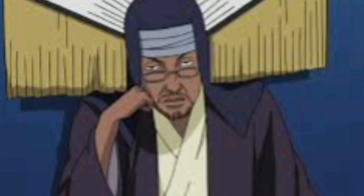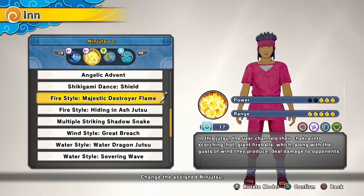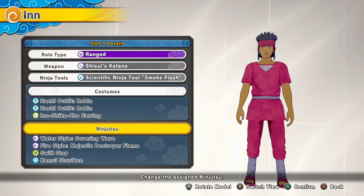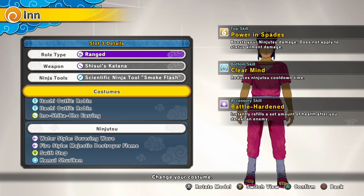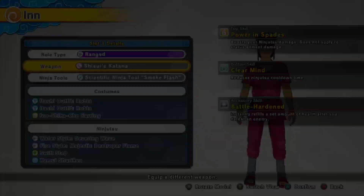What's up guys, it's Hitman with a brand new video. The ninja tool smoke flash bomb just dropped and I'm coming out with a new one-shot build for you guys to try. I'm running Severing Wave and Majestic Destroyer Flame with Swift Step Substitution and Commonly Sure for your top skill. I'm running Power and Spades for extra damage and Clear Mind to get my jutsu back quicker. I also got the Shisui Katana as my weapon. All right, let's get into some gameplay.